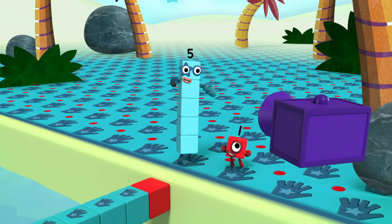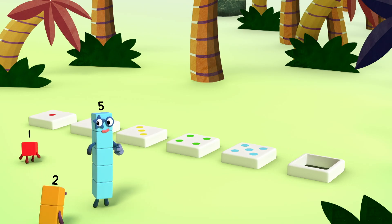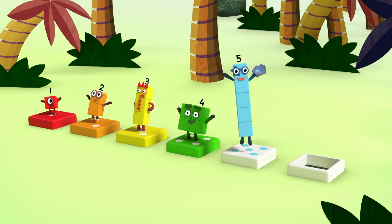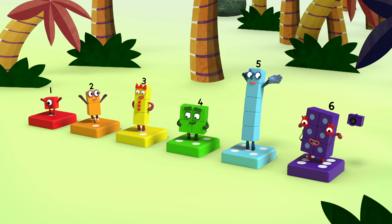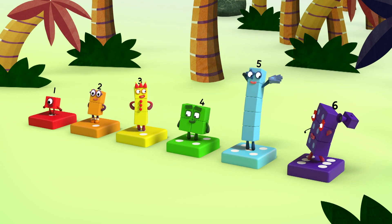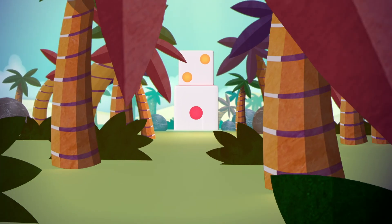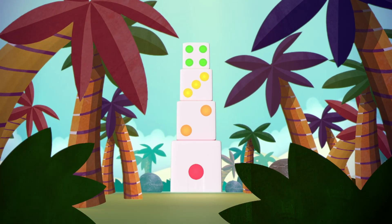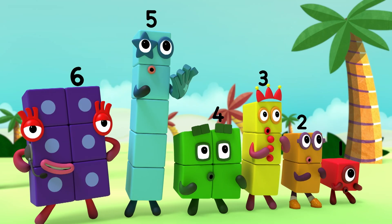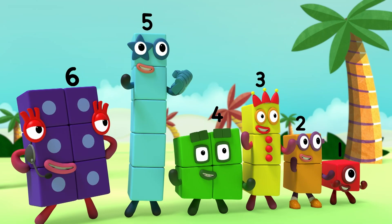Pattern unlocked. Look. We're at the center. Yes. Four. One, two, three, four, five, six. Pattern unlocked. You've got to cross my pattern paths. Well done, everyone. Now step into my pattern palace. And let's all have some fun. Pattern palace unlocked. Hooray.